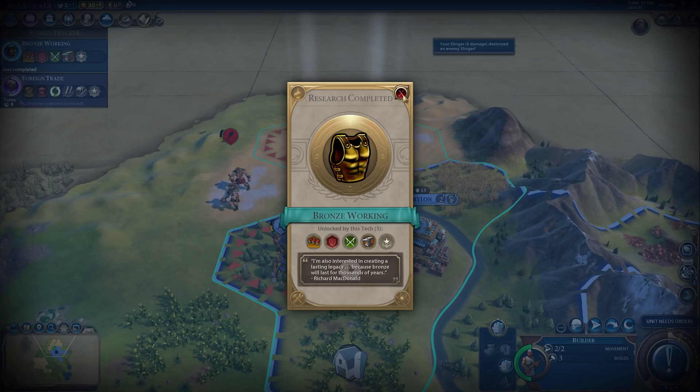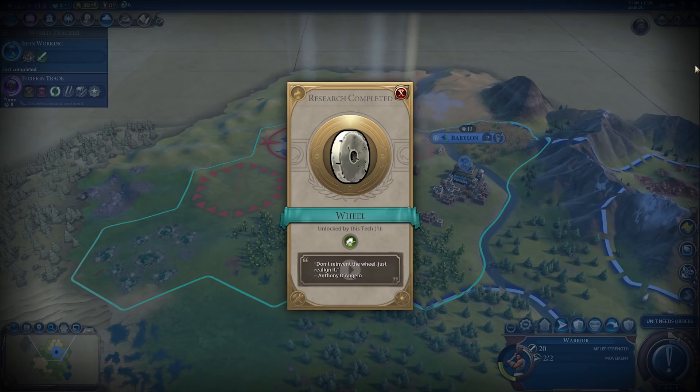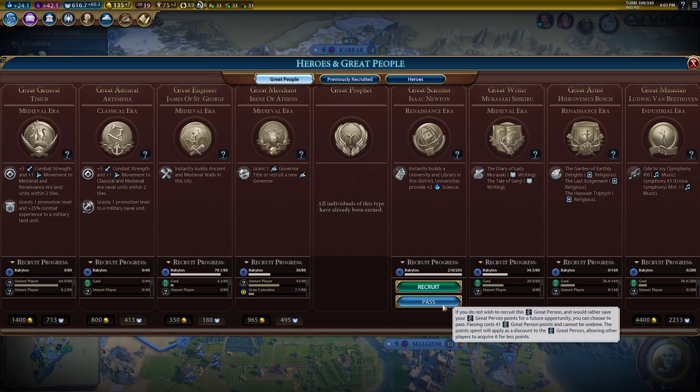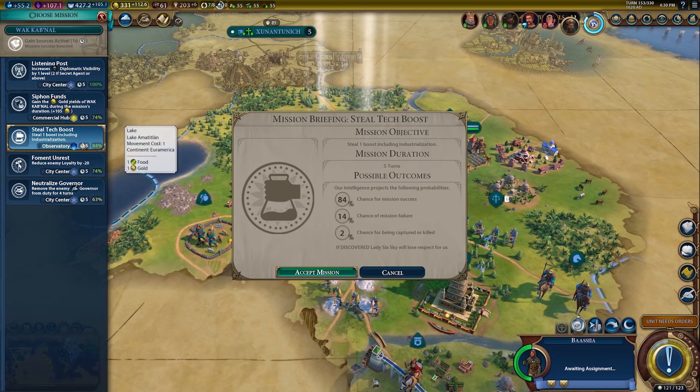Babylon offers a highly strategic, science-fueled game focused on getting as many Eurekas as possible. This playstyle rewards vigilance in pursuit of meeting boost conditions and maintaining a keen awareness of the tech tree. Great scientists are also key to victory because they grant Babylon a full rather than partial tech. Build the Great Library as soon as possible to ensure you still get a science boost whenever another civ recruits a great scientist.